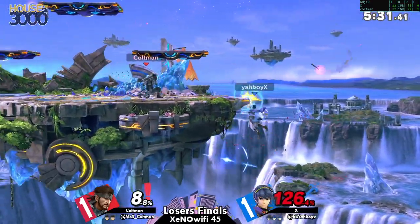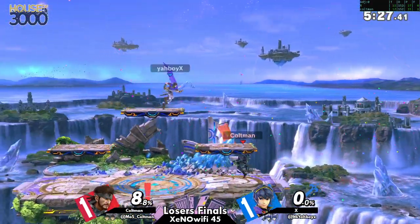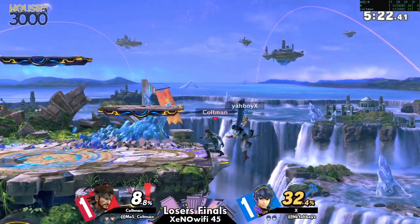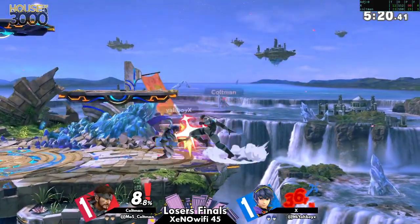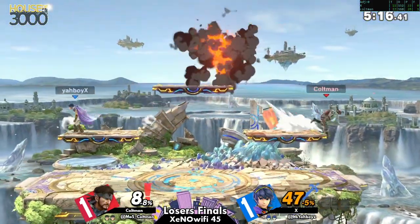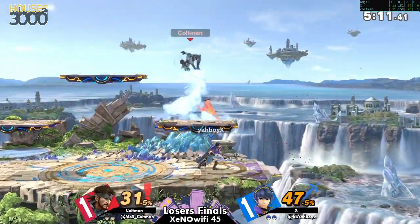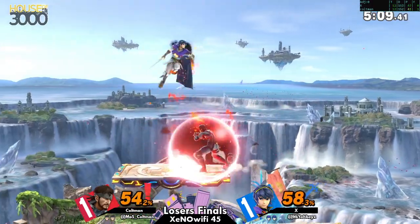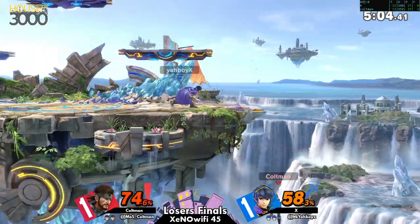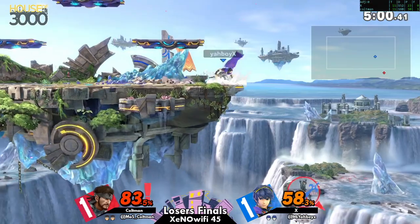Snake doesn't need many openings. That down smash was prime — the way he threw that Nikita to stuff out the high recovery, then released control at just the right moment to intercept with that down smash. Something we've been seeing consistently from Coltman is knowing exactly when he has to relinquish control of the Nikita so he can still find an effective punish.